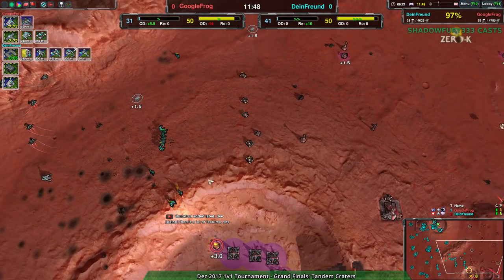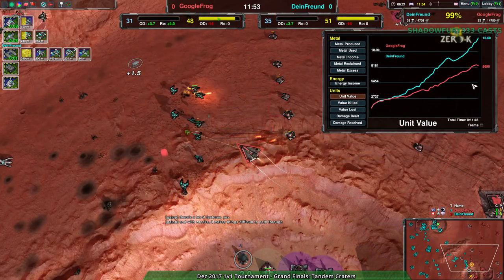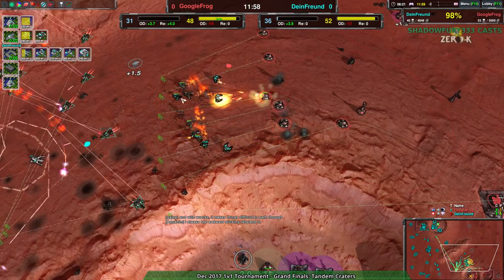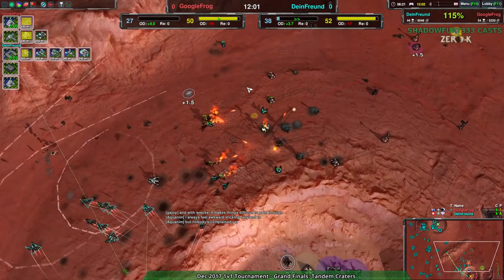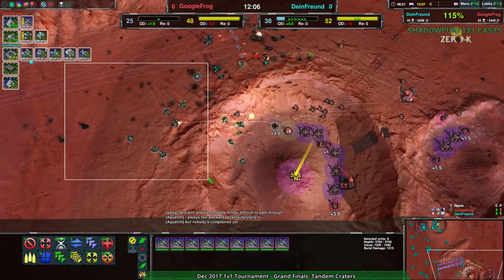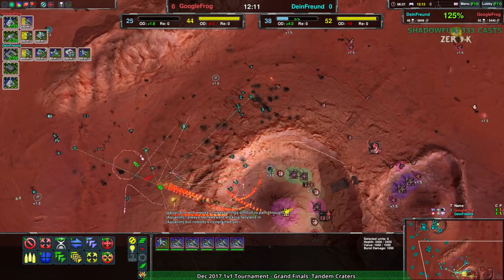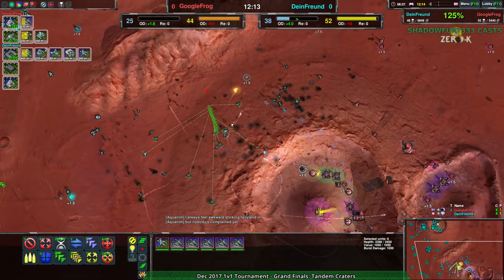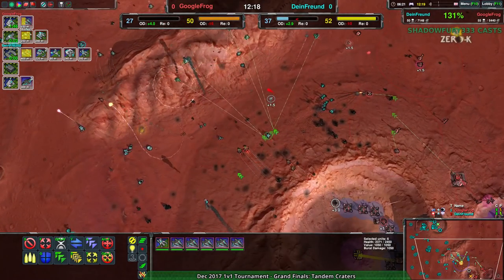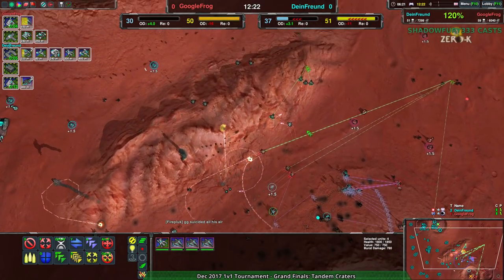Dimefriend right now has some value — their value actually is quite a bit higher, about 5k higher, so they still have a lot to work with. Still 4k more metal used. And as this continues, we're seeing that is paying off — most of that is in Swifts, but that means air control goes to Dimefriend. While ground control is also kind of going to Dimefriend, there's not much that Google Frog has for themselves. Air control is definitely Dimefriend's now just by sheer numbers. Tactics just aren't relevant when you have the flails and the sheer numbers of Swifts.